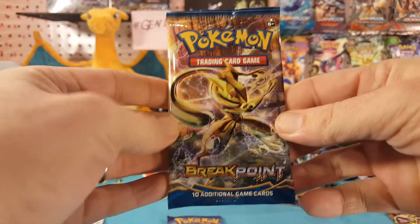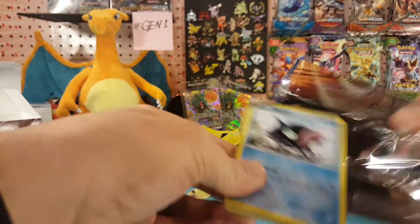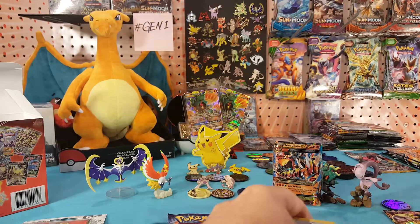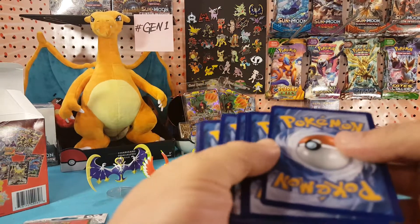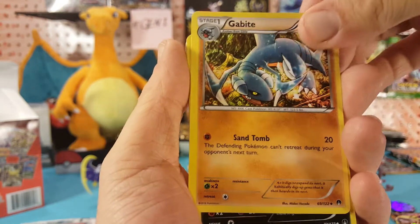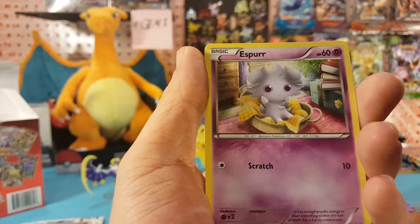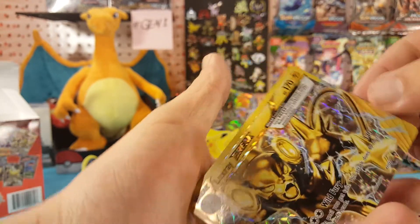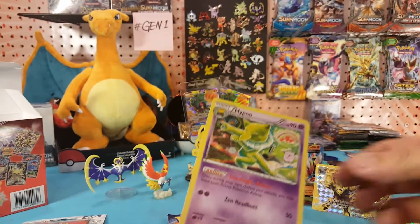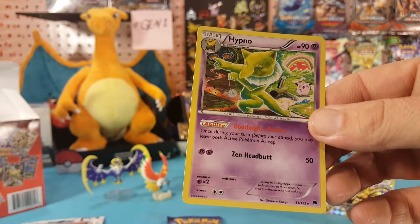Alright, Breakpoint. We have All Night Party, Gabite, Nuzleaf, Nuzleaf, Shelder, Hawnage, Nummel, Esper, Growlithe — we have a Luxray Break, very cool — and Hypno is our regular rare. Looks like Hypno is dancing while he's trying to hypnotize somebody.